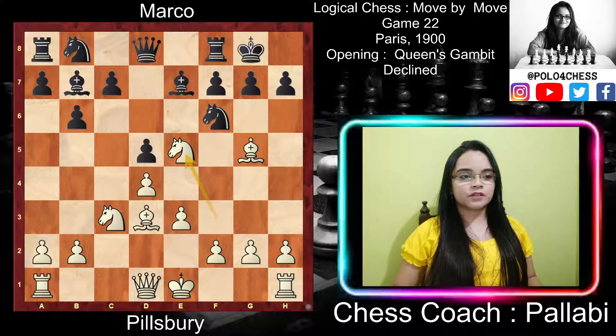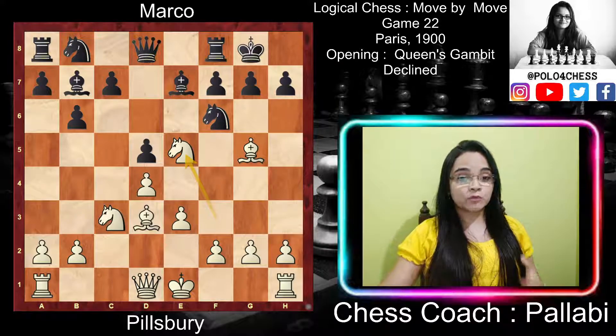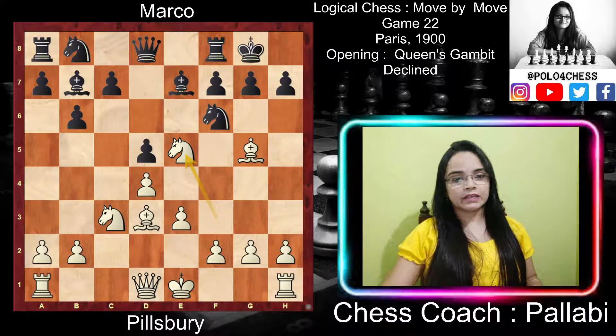After exd5, white played Ne5 — this is the key move in the famous Pillsbury attack. The knight anchors itself on a square from which its striking power is terrific; its attack extends in all directions, affecting the queenside as well as the kingside.